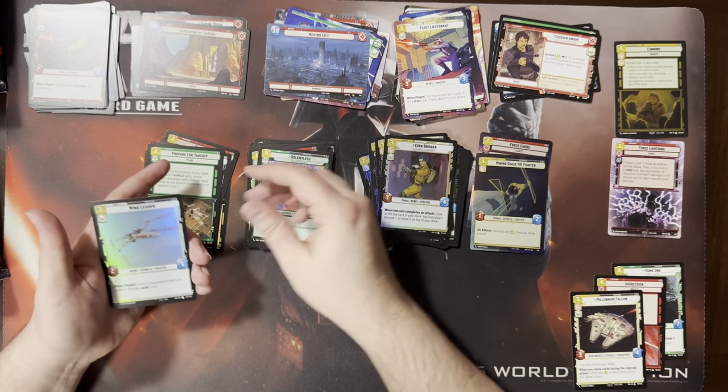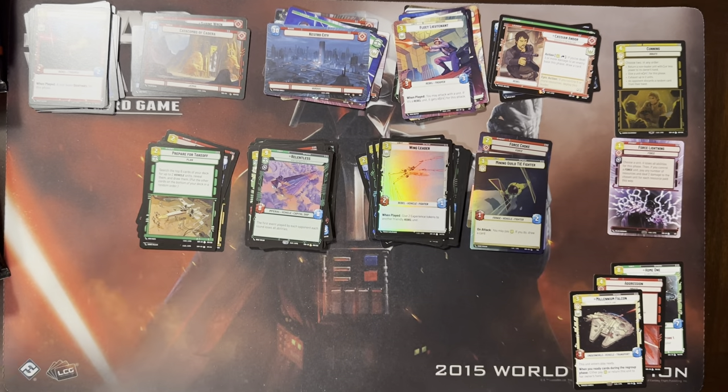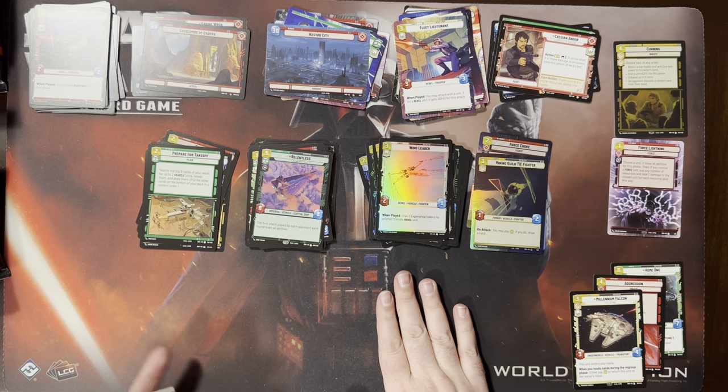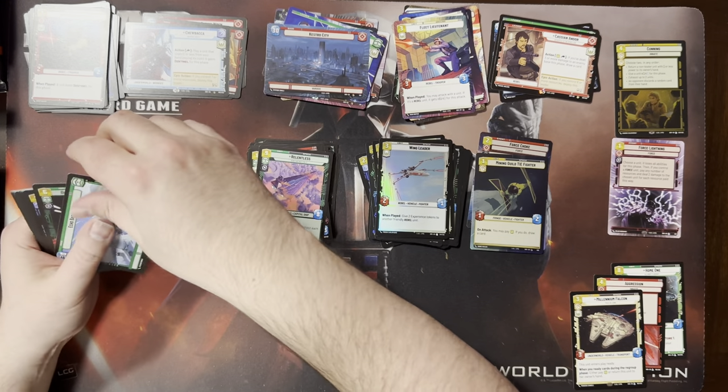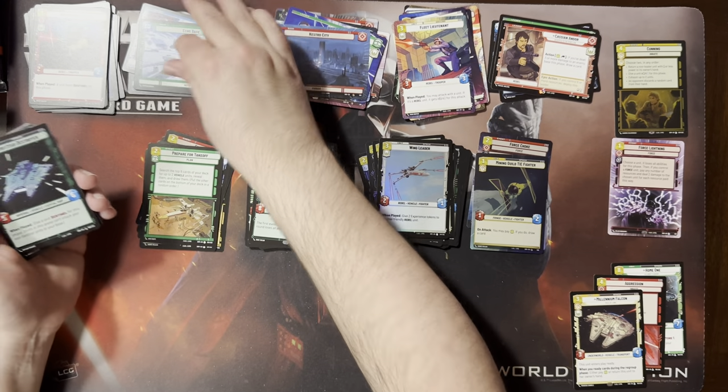A Relentless. A foil Wing Leader — nice, very cool. It's actually interesting that you get more foils than hyperspace — hyperspace is two out of three, so it would actually be easier to build a foil set than a hyperspace set. That's unlucky, because I want a hyperspace set. We got another hyperspace foil in the back.